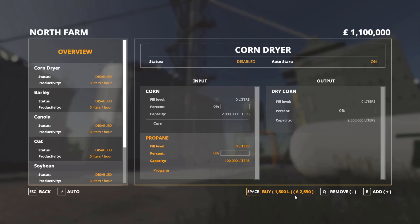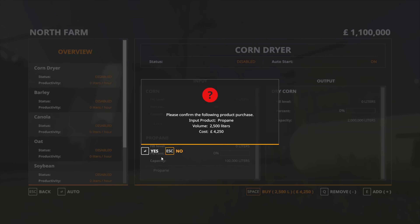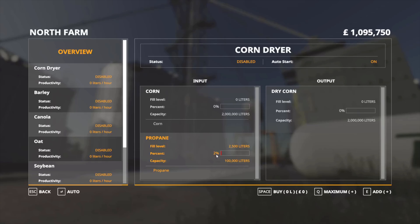1,000 litres, 1,500, 2,000 — and the price goes up accordingly. So I could buy that now by hitting the space bar, and it will come up with a confirmation box: 'Please confirm the following product purchase — input product: propane, volume: 2,500 litres, cost: £4,250.' You just need to say yes, and you'll see that we have 2% propane in our tanks — 2,500 litres out of a possible 100,000 litres.